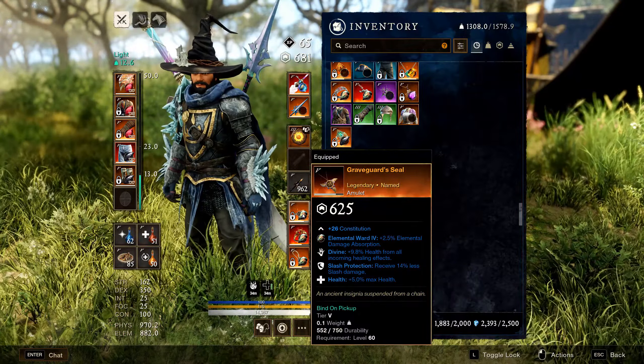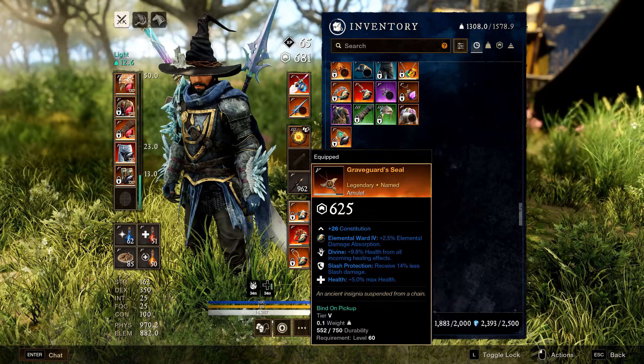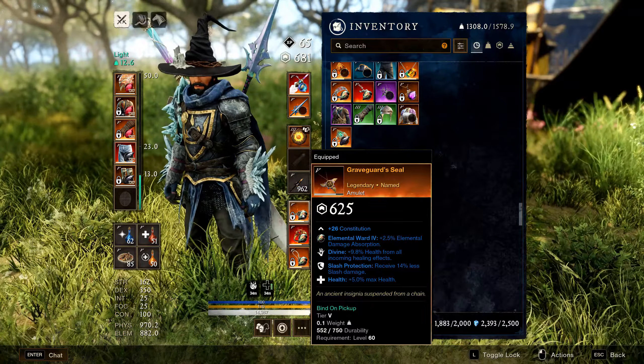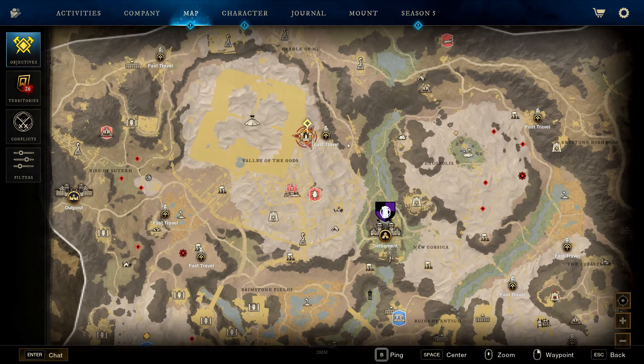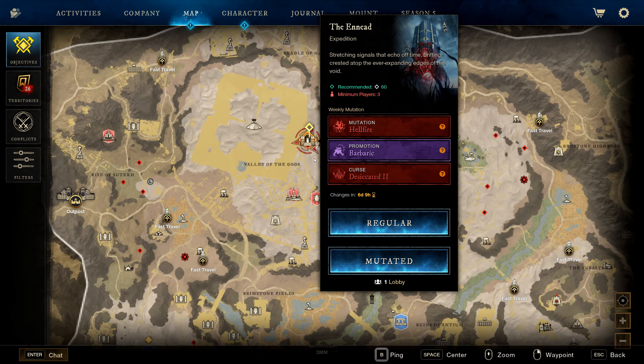For your amulet, you want Divines and Health on all amulets ideally. The most important perk is Protection — it keeps you safe from bosses by reducing specific damage types; for example, slash damage is reduced by 14%.